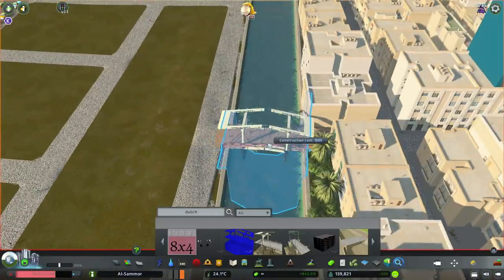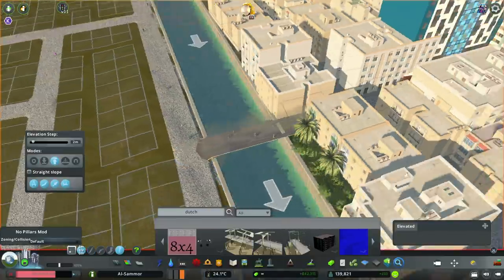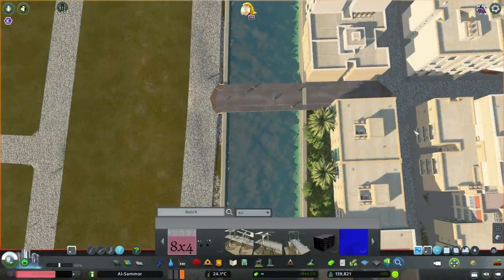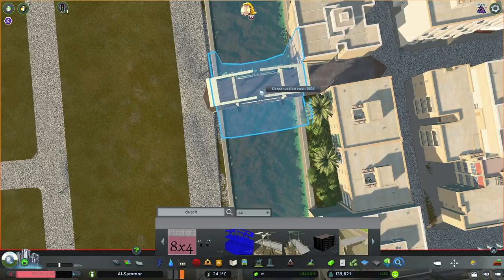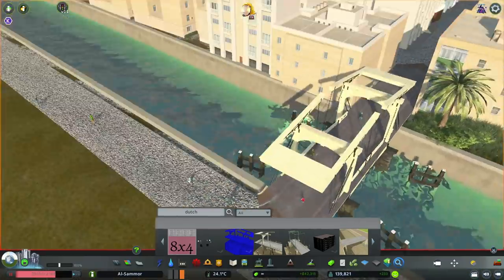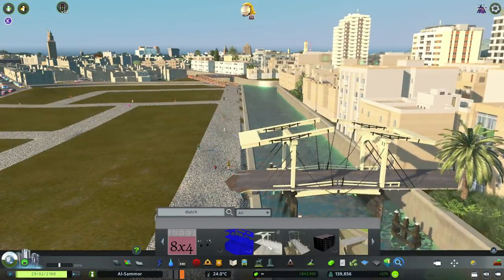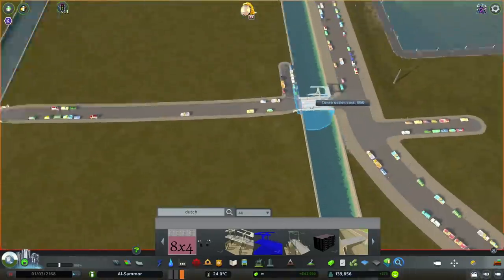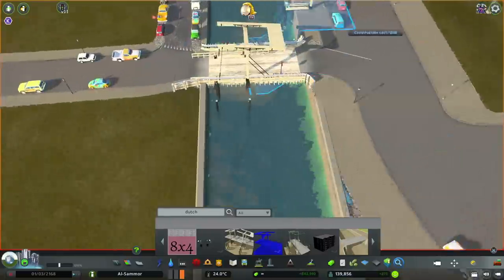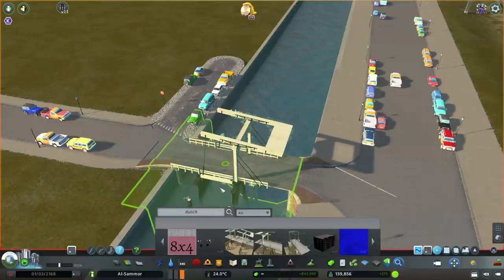I recently came across these little canal bridges — I'll put them in my asset list below. I just think they're really cool. When I first saw them I thought, are they actually going to be animated? Unfortunately no, they're just a prop or a little building you place down over the canal. There are a few different types, which is great. Al Samir is a canal city, so having something like this is realistic.